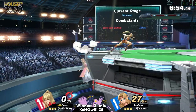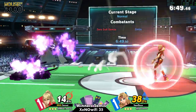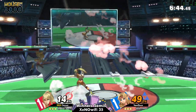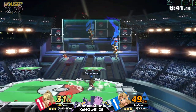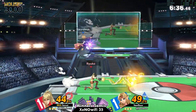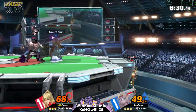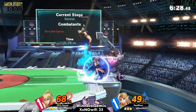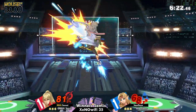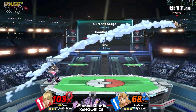Right at the start of the match, this is something Snake probably would not be able to do against Zelda — get in her face and pressure her in the corner. Zelda's one of those characters where she lacks that approach, but once she's in, she can convert so much. Her throws are decent combo throws, her kill power is amazing, and her out-of-shield up-B is probably one of the best in the game.